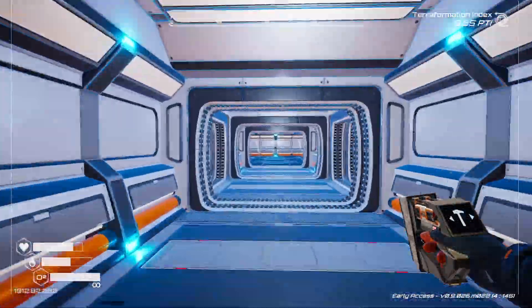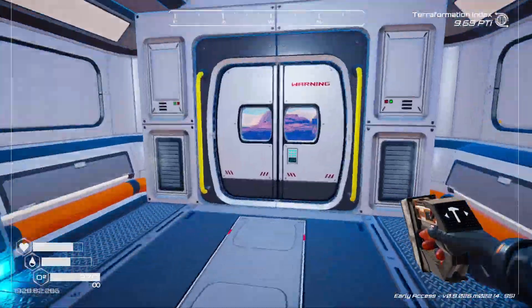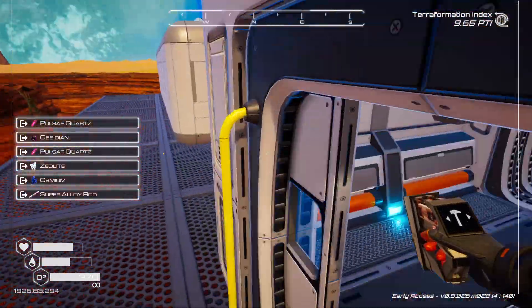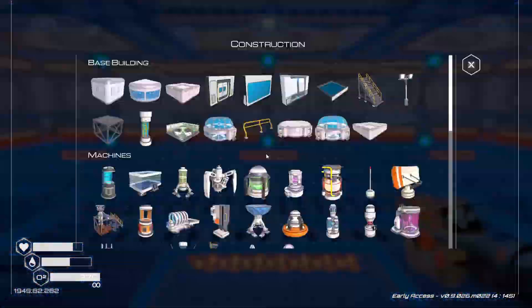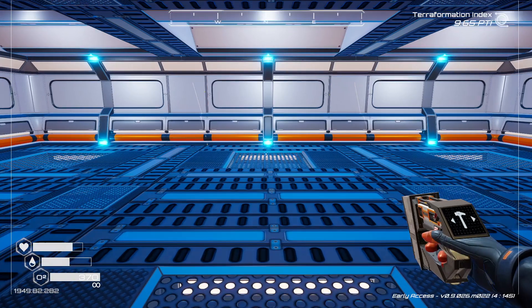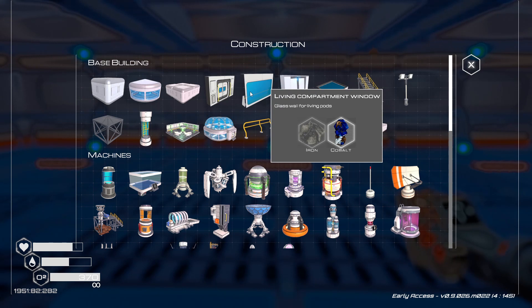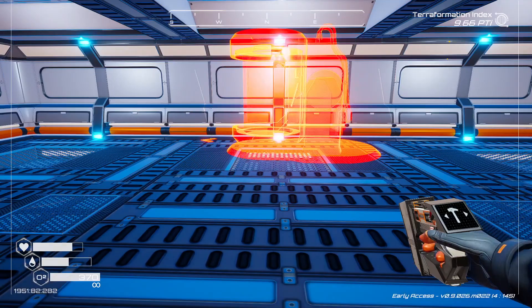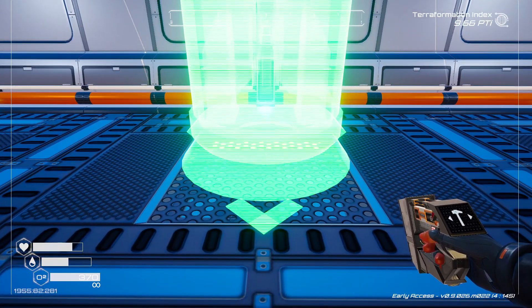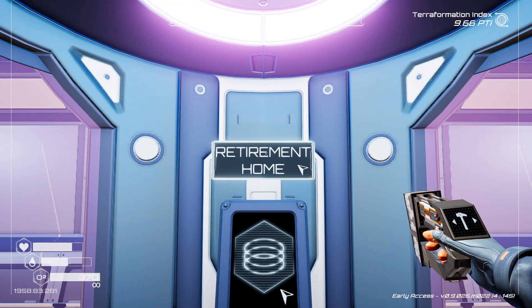Let's head down and talk about this part. I'll grab the teleporter and move it in here. We can actually put up interior walls now — we don't have to use glass windows to divide areas anymore. I don't think they look very good though; I grew fond of the glass walls. Let's get this teleporter lined up somewhere center-ish. There we go — we'll call this 'Retirement Home.'